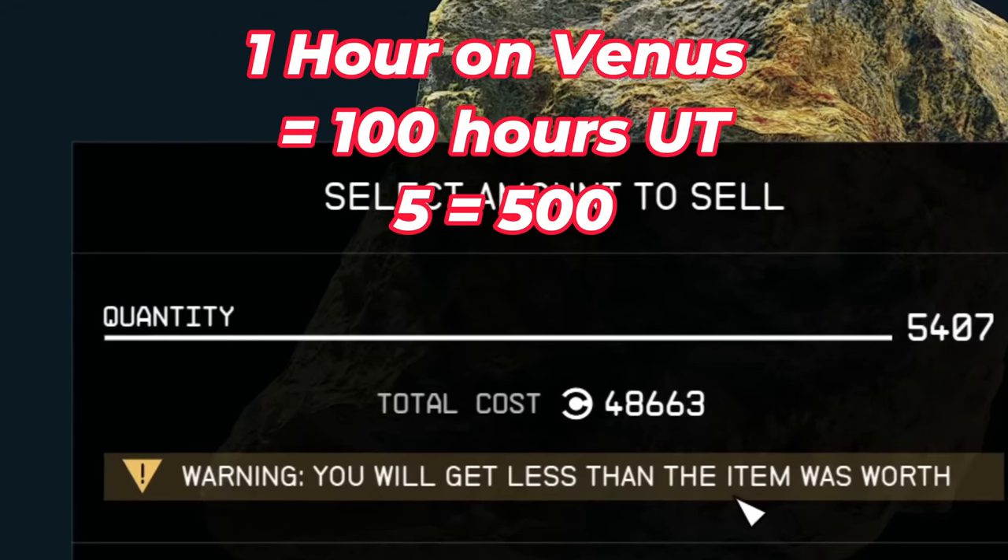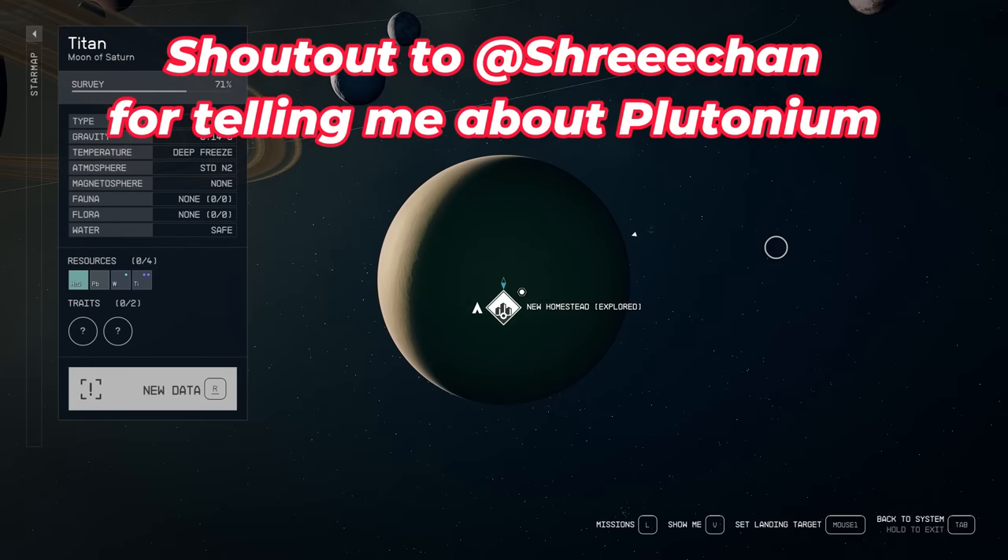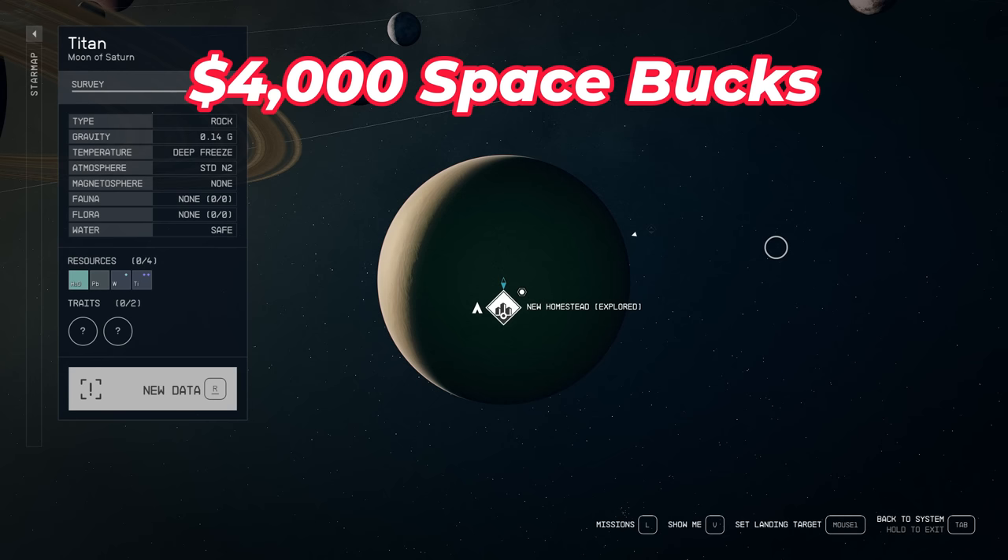That 5 hours on Venus was worth $48,000. Hello everybody. In today's video, I'm going to show you how to make a ton of money just selling and plutonium mining.